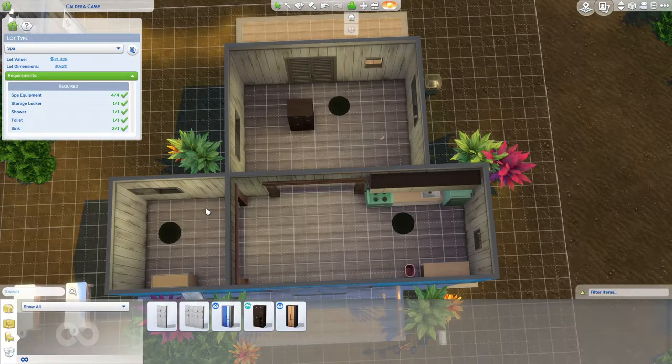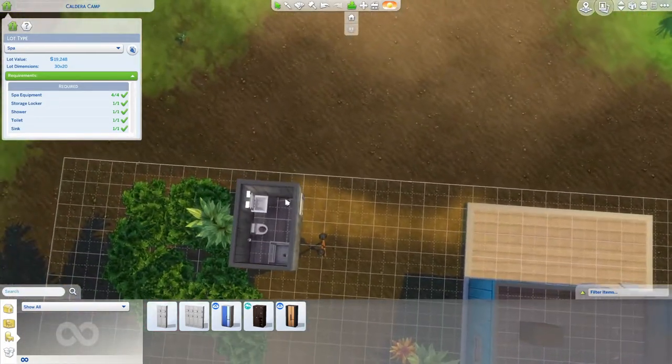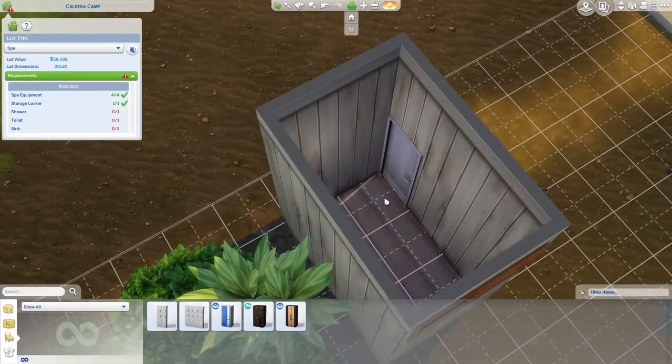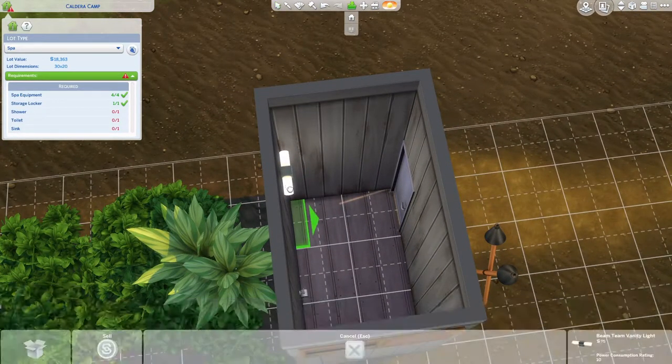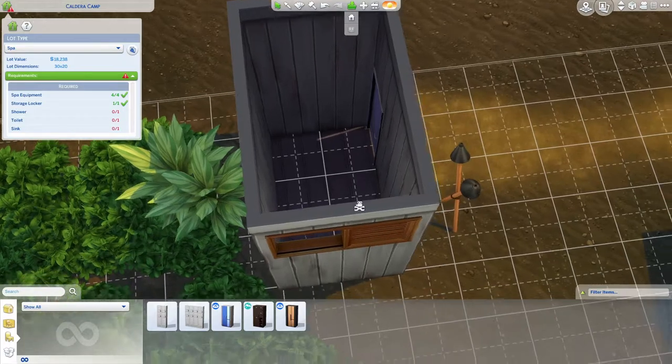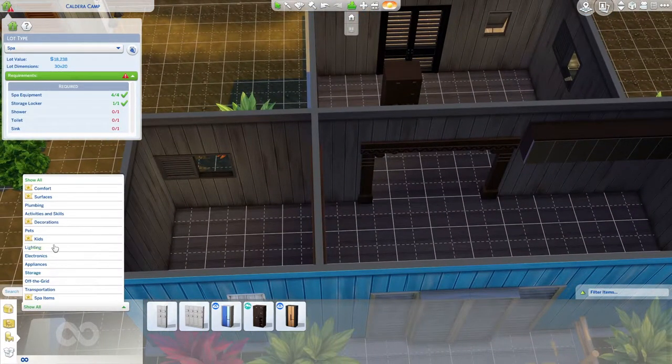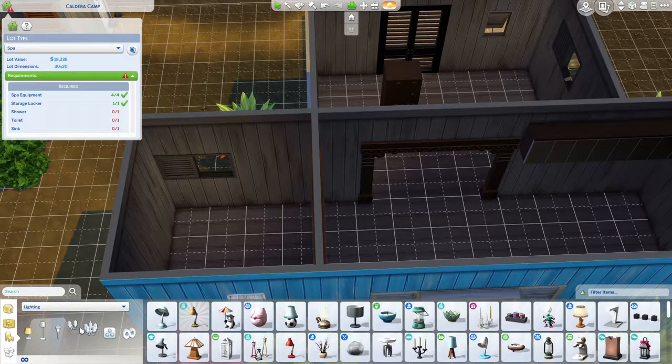We could go for this new one — that'd be good. So we need at least one of these. Let's get rid of everything else; I don't think we want anything else. We'll put nicer stuff in here. Let's get rid of all of it. Once they sold the building, I'm sure they'd empty it. So first things first, a bit of lighting so we know what we're doing.